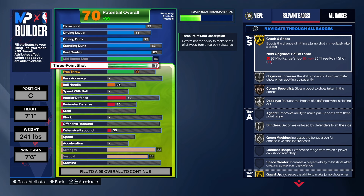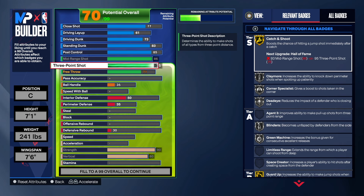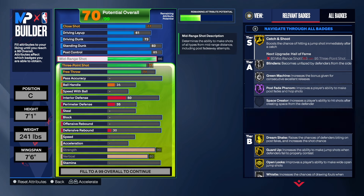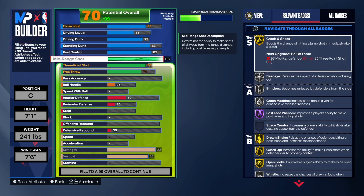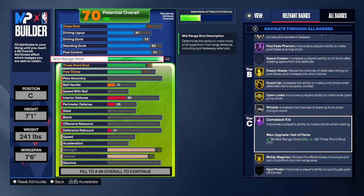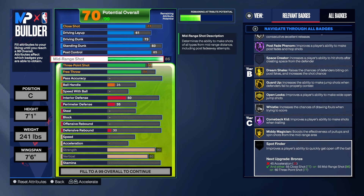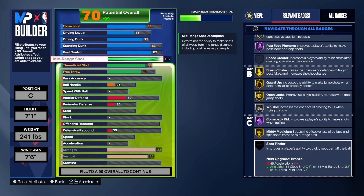With the three-point shot, we're going to do a 77, and the free throw is a 71. You could do a 76 on the three-point shot — I just took it up one more point, but that's up to you. With the 86 on the mid-range shot, we get some great badges: Catch and Shoot on gold, Dream Shake, Guard Up, Open Looks, Middy Magician on gold, and we'll get Spot Finder once we take the acceleration up.